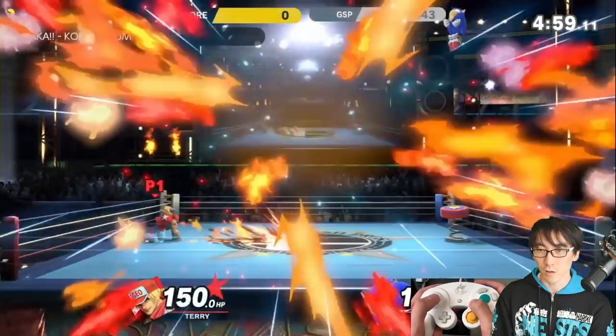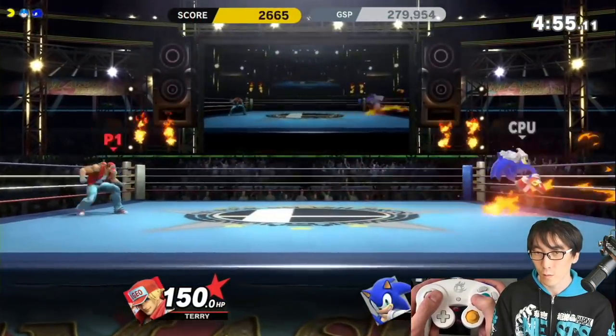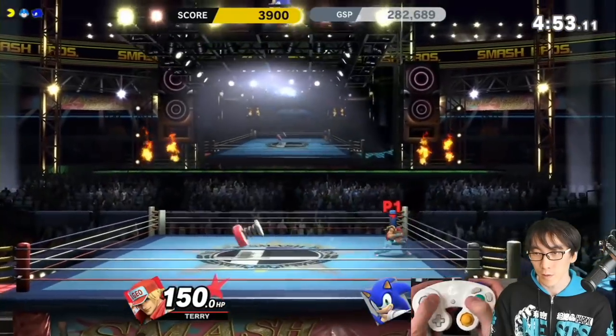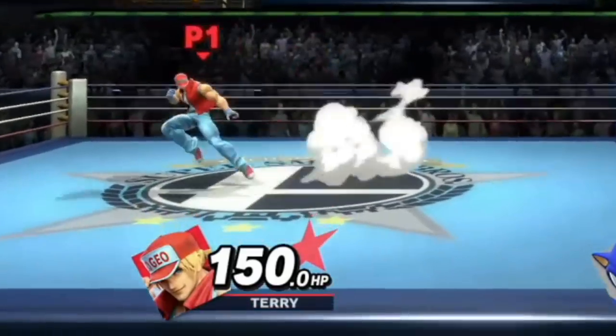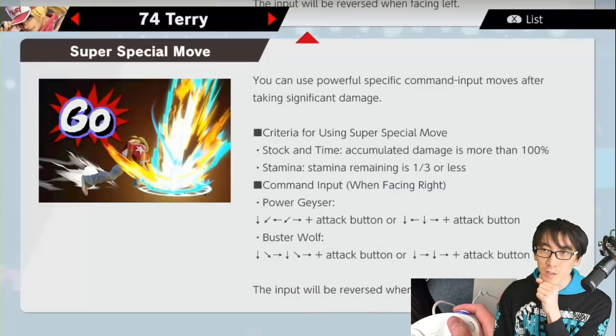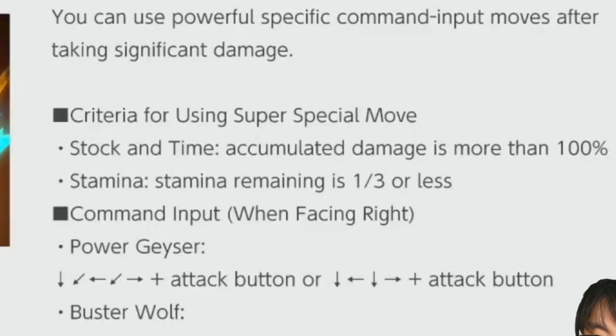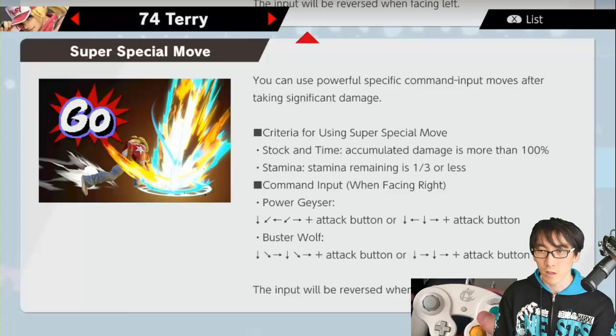Alright Sonic, let's go! Oh it's not Power Geyser, it's Power Wave. Wait — does that mean I've got my super? And if I have got a super, how would I even do it? I don't have a gauge, do I? Yeah, I've got super specials. You can use powerful specific command input moves after taking significant damage. Criteria: accumulated damage more than 100% and stamina remaining one third or less. So let's try Power Geyser — down, back, down, forward.